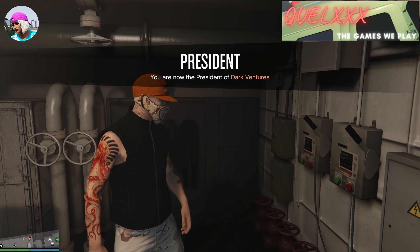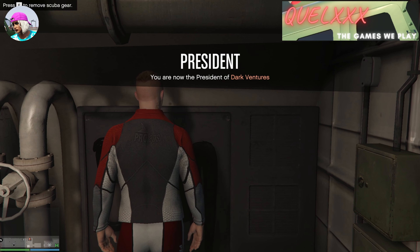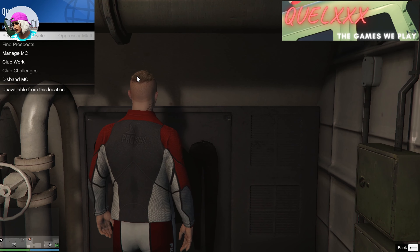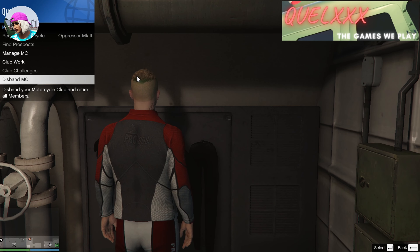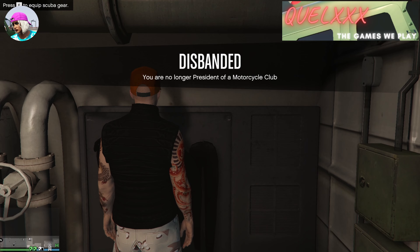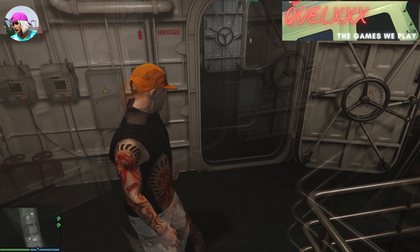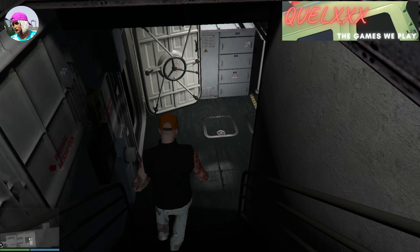I'll just save this outfit now. Go right up and press E to equip a scuba outfit, open up your interaction menu and then disband your MC, then press E again to remove the scuba outfit. This should leave you with the MC outfit you chose earlier, and again you can run to your wardrobe and save it on the sub itself.